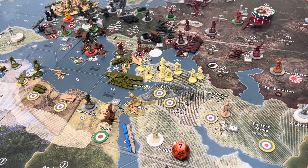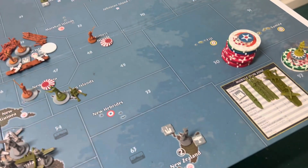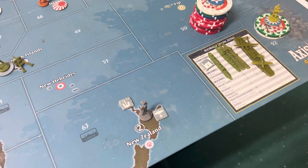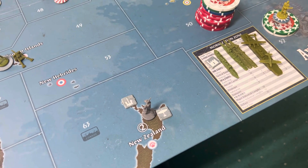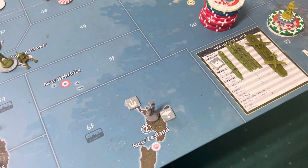Alright guys, so it is Turn 7 of the 1942 scenario, and it is the Americans. The purchases they bought: they had 79 IPCs, and they're going to buy one minor industrial complex, one transport, three destroyers, and one aircraft carrier with two fighters.